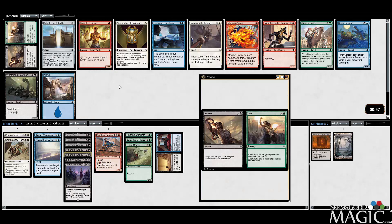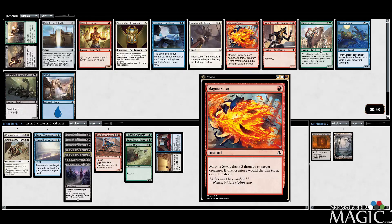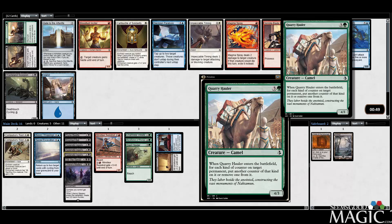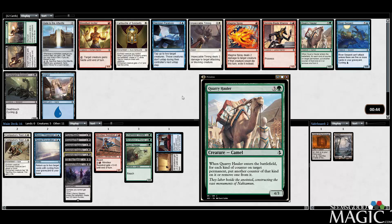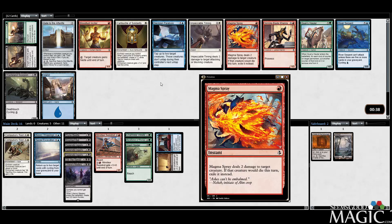Destined to Lead, Magma Spray — liquid hot magma. We have Quarry Hauler, which is actually pretty awesome with Splendid Agony — remember, you can do it to your opponent's things as well, just put another -1/-1 counter on it. Not bad. Spray is just cheap. Red was kind of open pack one, but I do have some good green cards — I have Initiate and Giant Spider already.